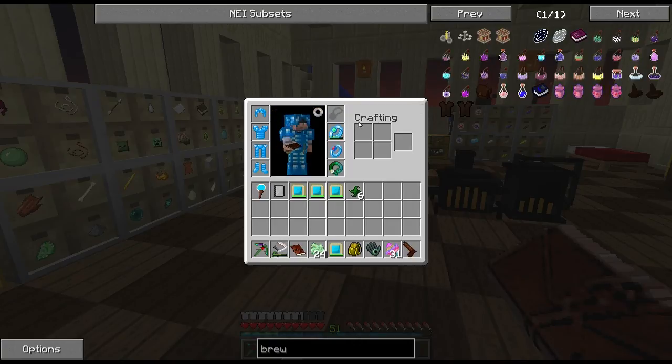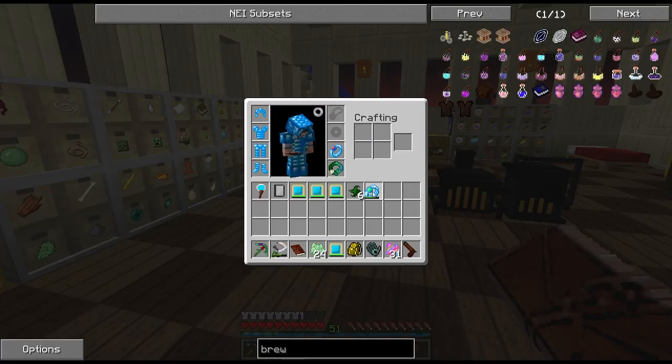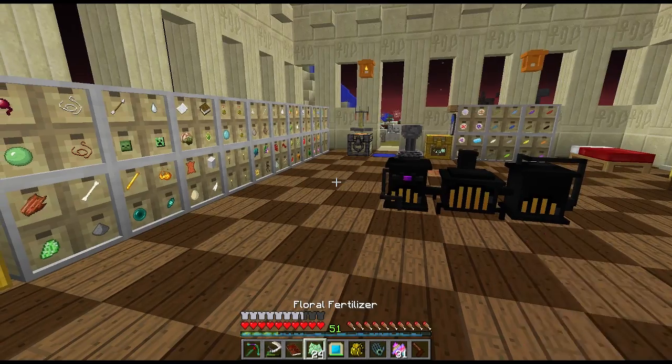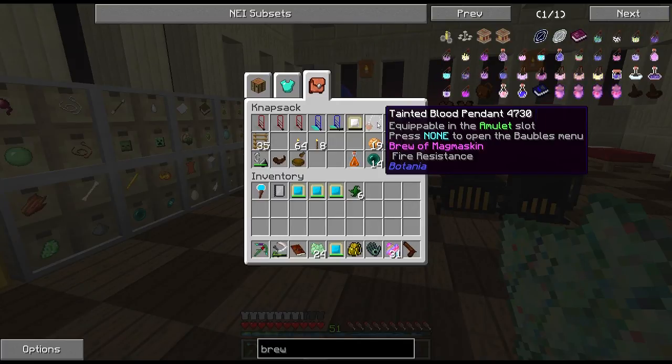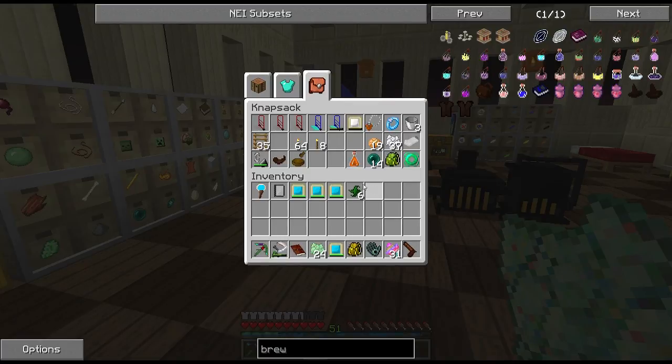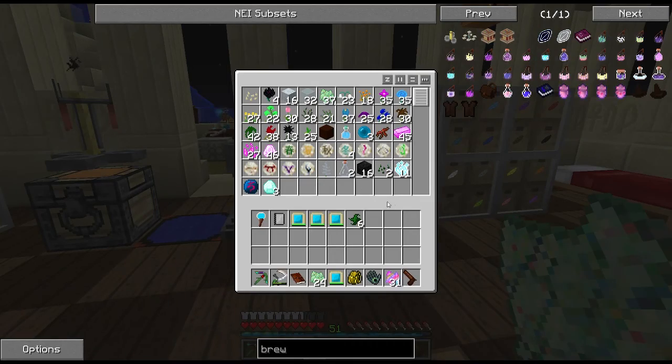The mana mirror works the same as a band of mana, which I haven't used in a while because I've been using the mana mirror. I also made a Brew of Magma Skin — I was doing a lot of work in the nether and was tired of taking fire resistance potions even though I have them, so I just wanted constant protection.